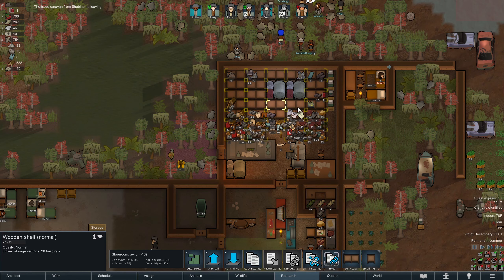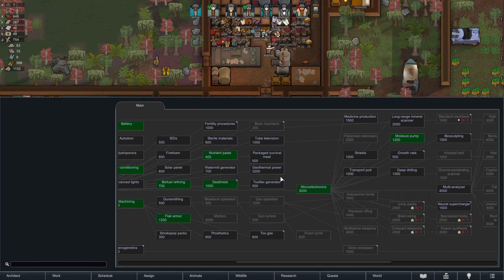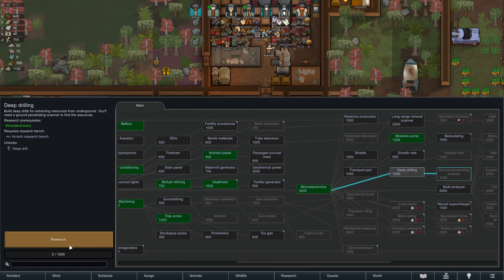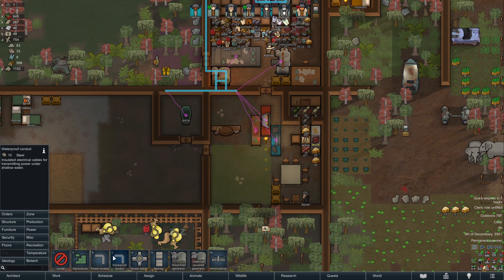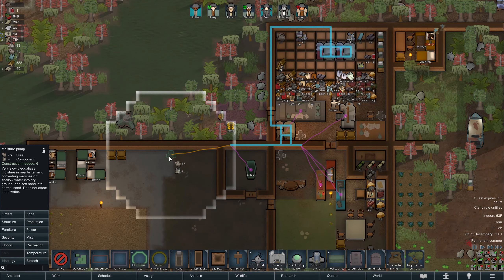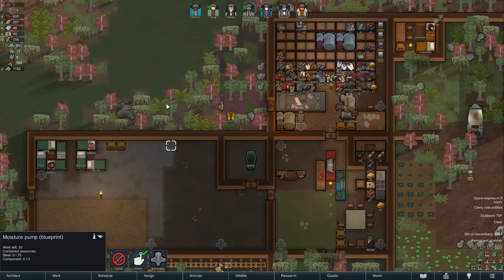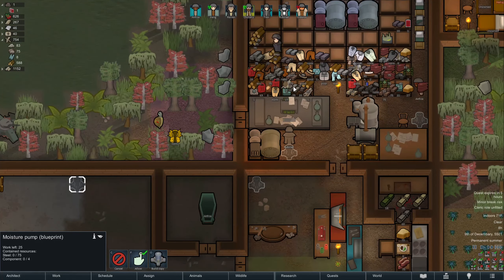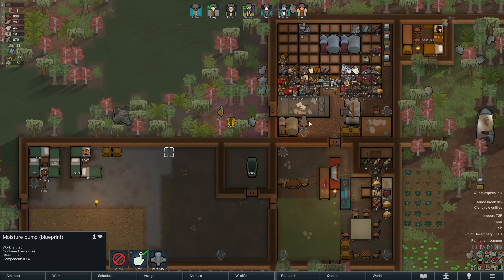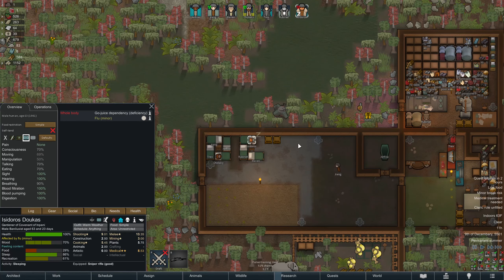How is your health going? Not good but trending better, maybe. Thank goodness — we got moisture pumps researched! That is going to be extremely helpful. Now we've got to work on deep drilling and ground penetrating scanner. Let's get those moisture pumps up and running as fast as possible. I think that encompasses that whole thing — make sure this whole room is covered as much as possible. They do use a fair amount of components to build, so that's gonna pretty much doom all of our components, but it is extremely necessary.